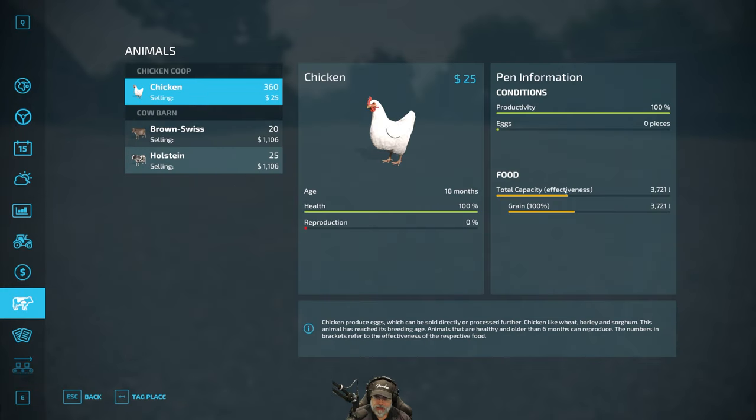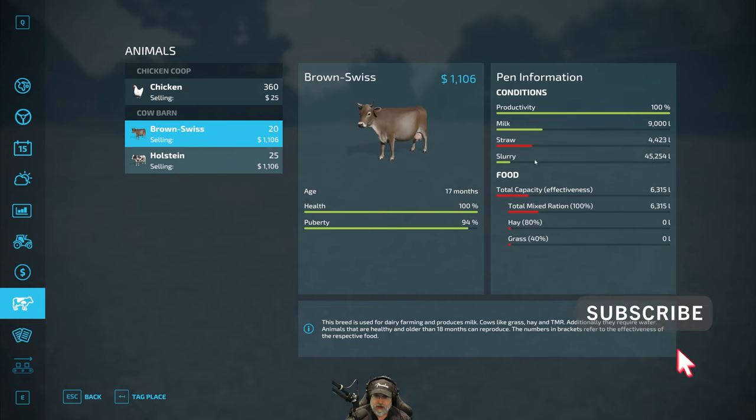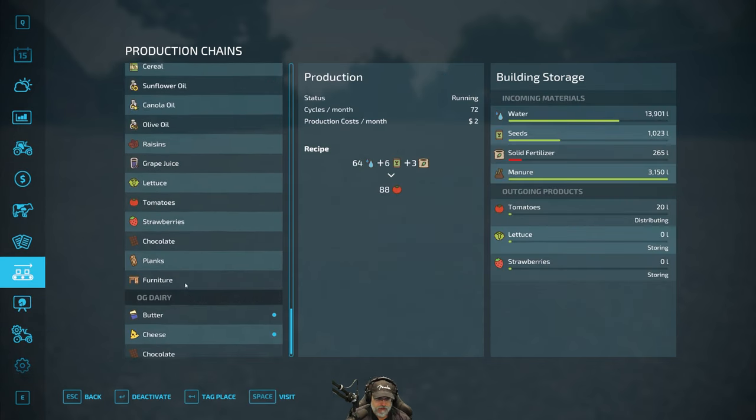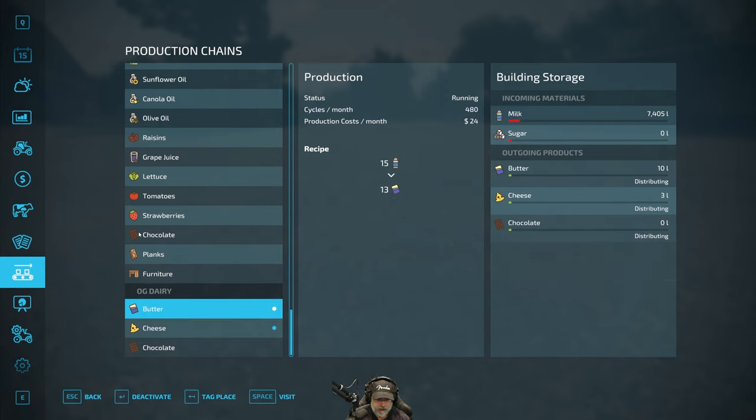As far as our animals go: chickens — I did go get the rest of the wheat from the train station for them, so they're good for a couple more months. We're going to need to feed the cows again, but we'll probably wait a couple more days and feed them by the end of June. We'll have another load of milk to take over to the dairy. The dairy still has 7,400 liters, so it's still making butter and cheese for us.